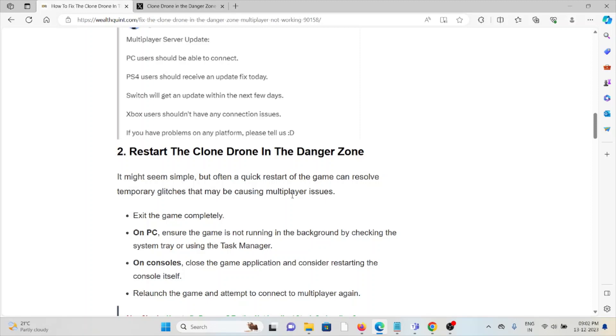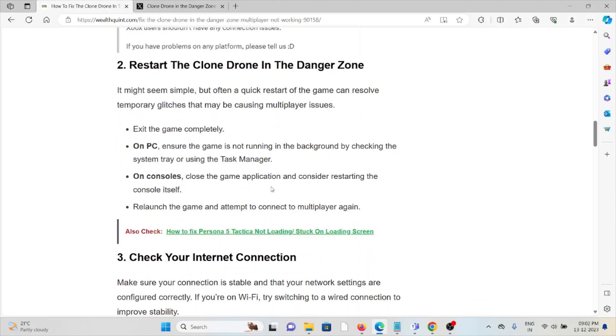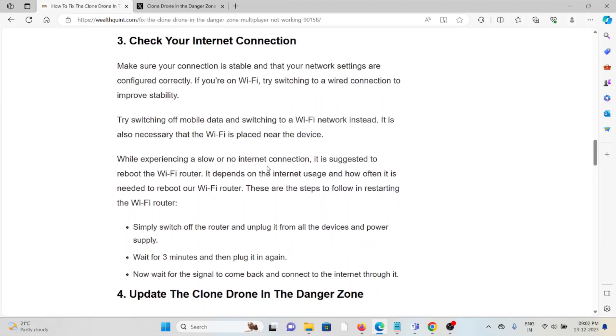The second method is to restart Clone Drone in the Danger Zone. It might be simple, but a quick restart of the game can resolve temporary glitches that might be causing multiplayer issues. Exit the game completely on PC, ensure the game is not running in the background by checking the system tray or using Task Manager. On consoles, close the game application and consider restarting the console itself. Relaunch the game and attempt to connect to multiplayer again.